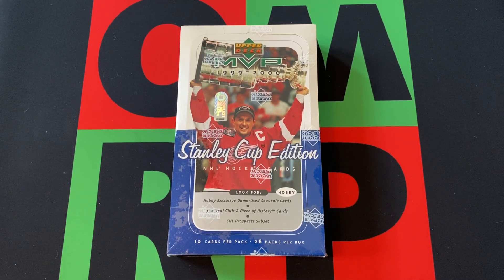Hello everyone, and welcome to the One Man Renegade Podcast YouTube channel. I'm your host, the Honorable Greg B, and today it is Wednesday, so it's time for Rivalry Night. It's the Stanley Cup edition version of 1999-2000 Upper Deck MVP hobby box — yeah, that's what we're doing today.